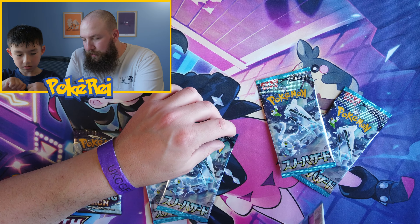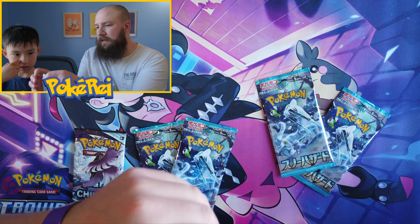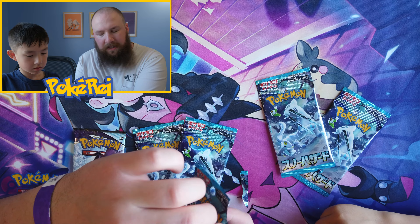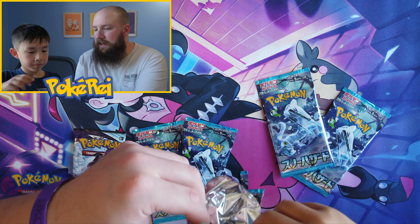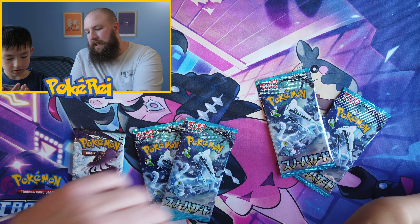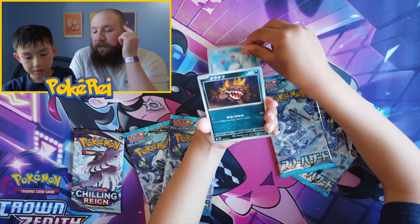There's still the little pull tab there. I'm just trying to pull it up. Oh, I just realized the Korean packs that we opened — not only did they have the yellow borders, I mean the English pack, but they also had yellow borders.